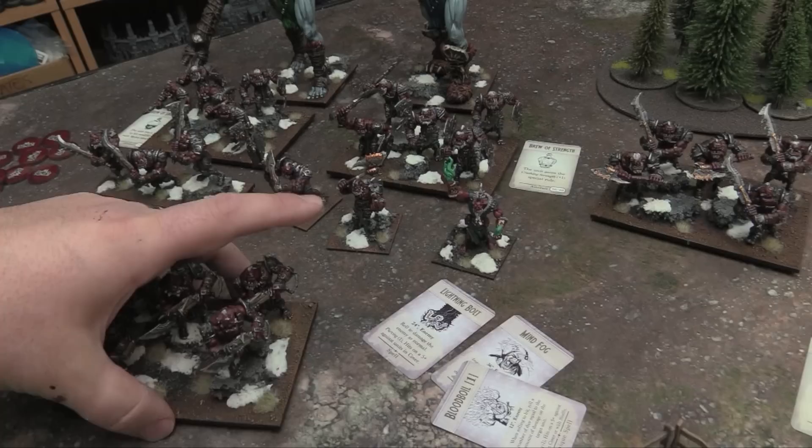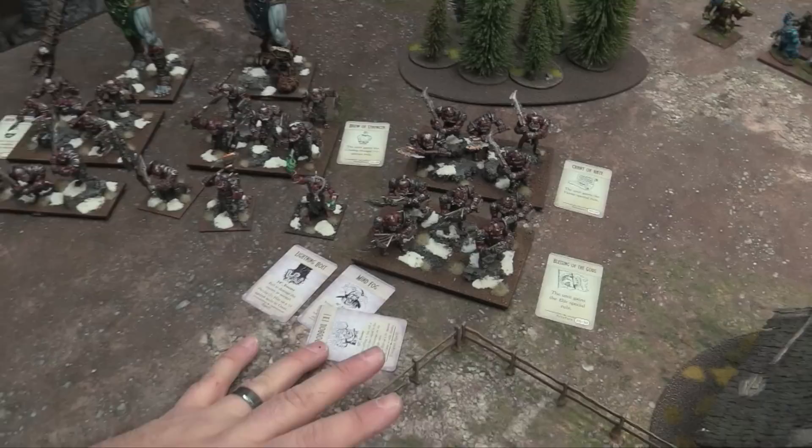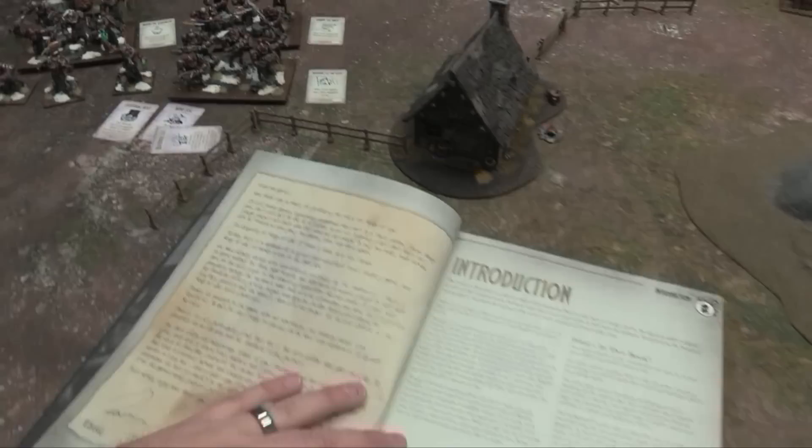I've also got some of the cool new accessories — there are magic cards and magic item cards you can get now from Mantic, which is super handy for tracking your rules over the course of the game.